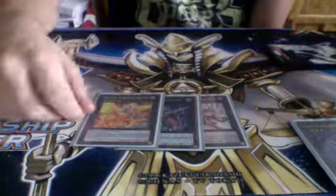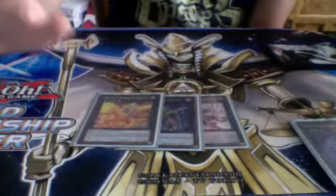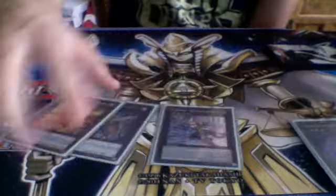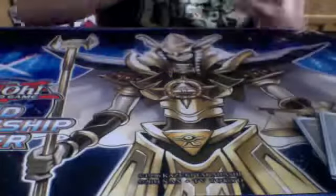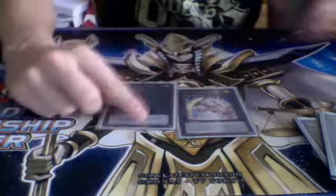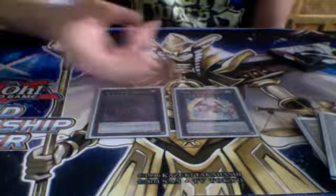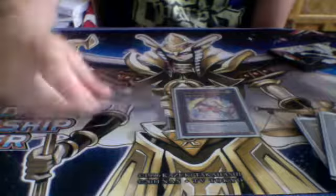Maestroke, Number 39 Utopia Roach, and Gachi Gachi Gantetsu — I never made any of these three, but they're really good. I may have made Maestroke once in the mirror match, I can't recall. Tiras and Adreus — running three Dark Flares, as I said, these two are really good. I hit Adreus a couple of times; I didn't make Tiras once.